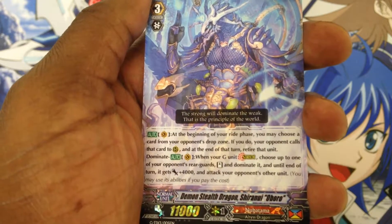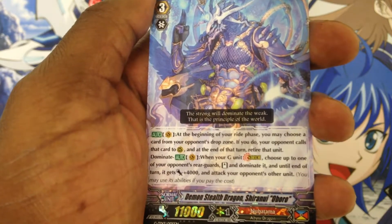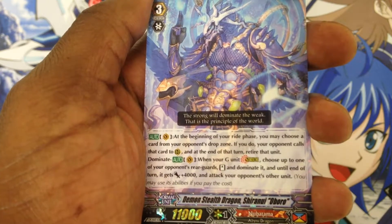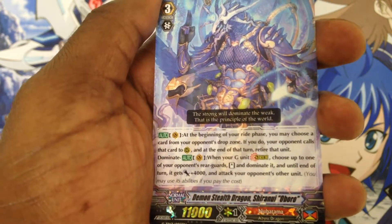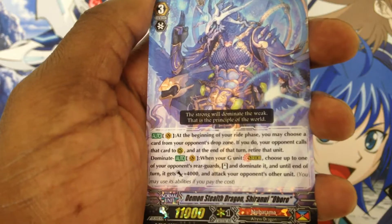His Dominate ability is when your G unit strides — at the end of that turn it gets 4,000 power and attacks your opponent. The other unit you may use his abilities for if you pay the cost.